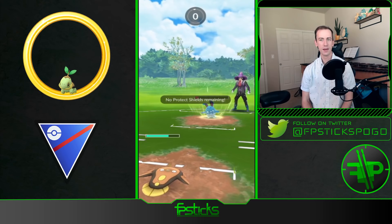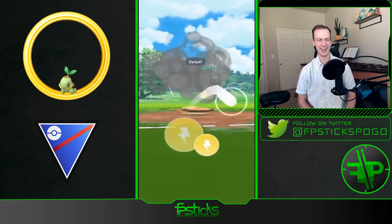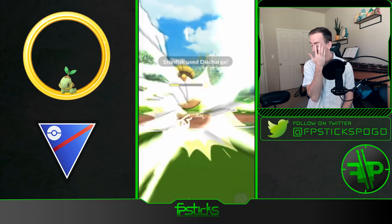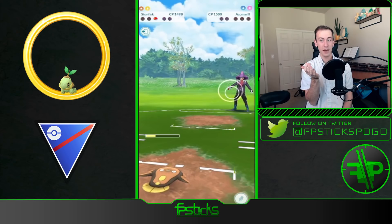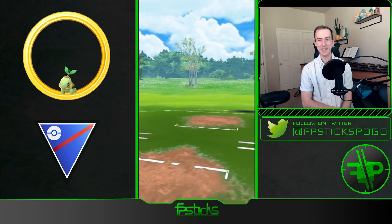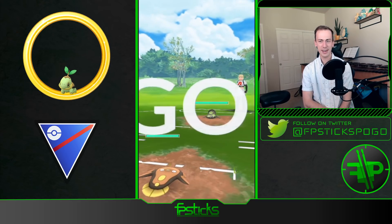Oh my gosh, that Razor Leaf did so much, and then just able to discharge that Azumarill — that was just an Ice Beam. The Grottle obviously baits out any potential grass counter, and then the Turtwig sweep — disrespect in the back.